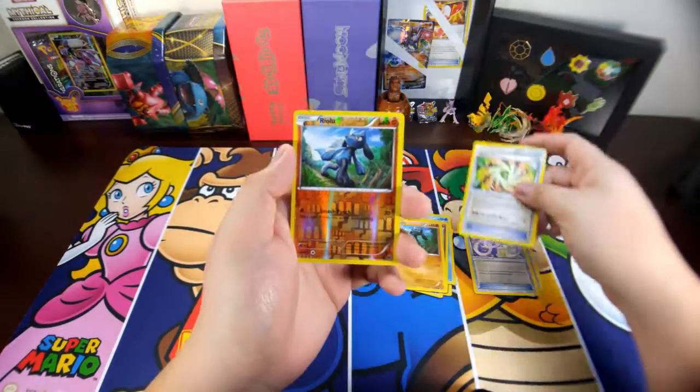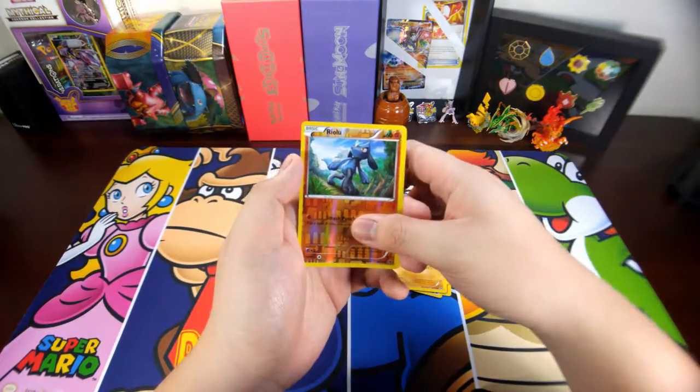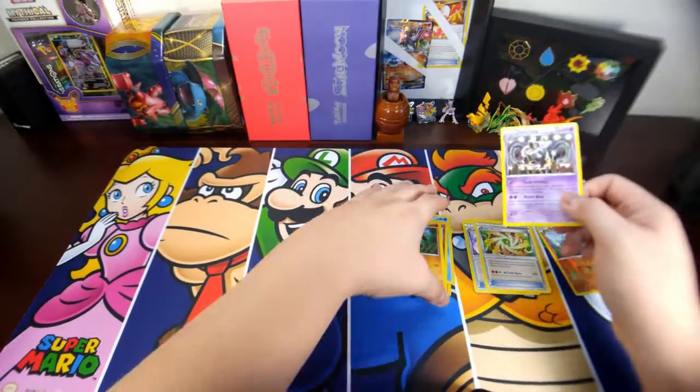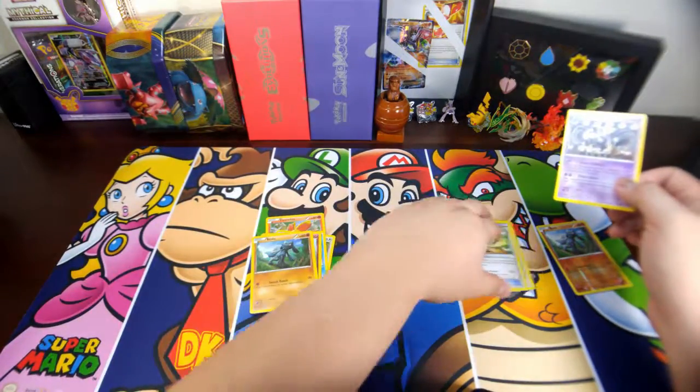Power Memory, a Reverse Riolu, and the rare in the pack is a Blockade. Not that good. Not that good.